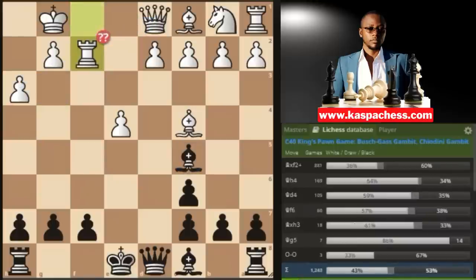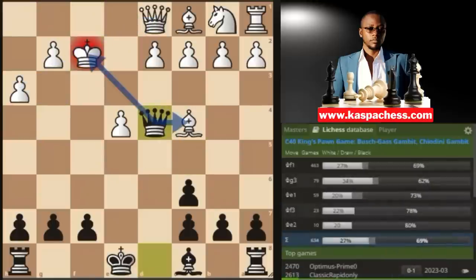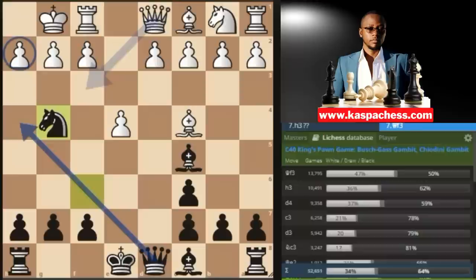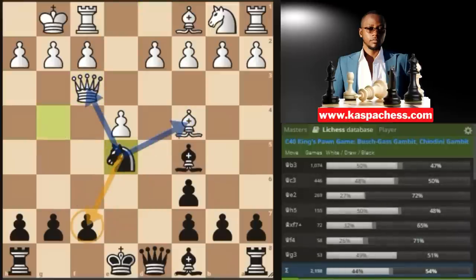So if rook takes f2, you can win that rook, and after king takes you go queen d4 check, winning the light-squared bishop on the spot. After knight g4, instead of pawn to h3, you may see white playing queen f3 — the top engine move. Queen f3 aims at mating on f7. I recommend you go knight e5, defending your f7 square and also double-attacking the queen and the bishop.